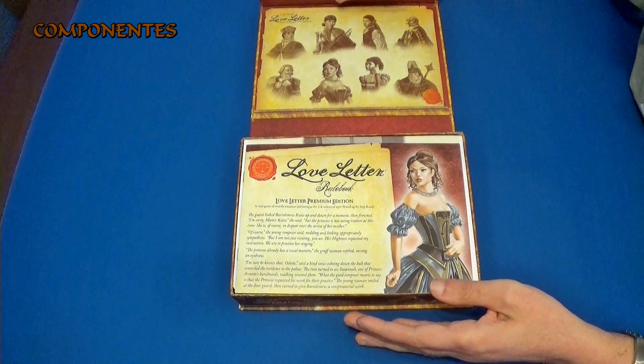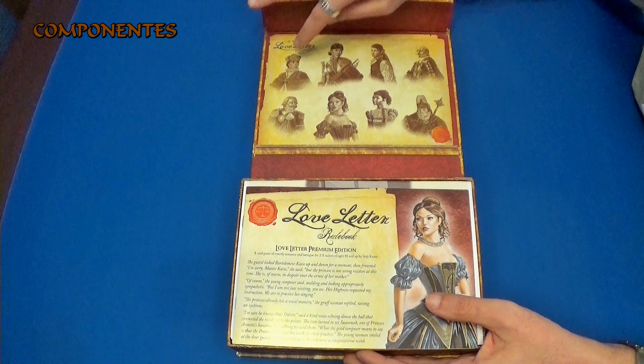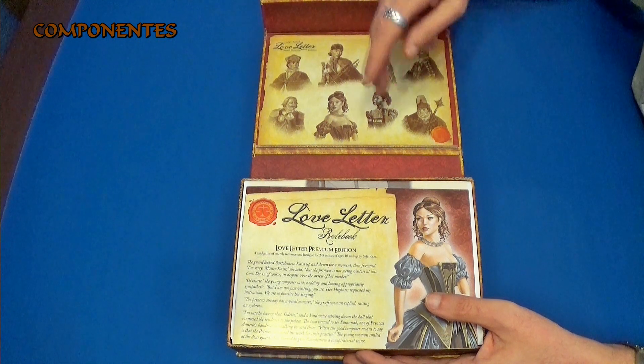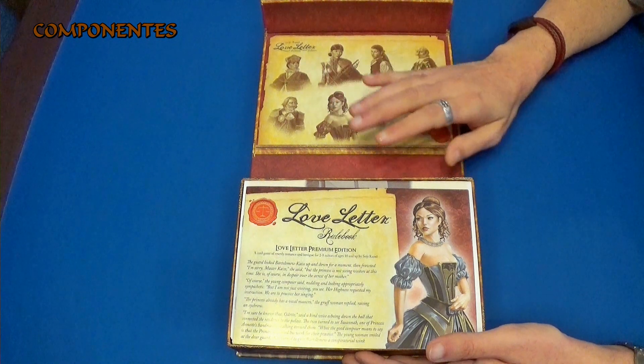Vemos por la parte de arriba los dibujos de los personajes que tenemos. Casi todos son nuevos. Aquí tenemos, creo que es el cardenal, el psicofante, que hay como un obispo o algo así. O veremos luego carta por carta qué personaje es cuál.